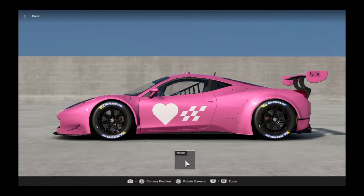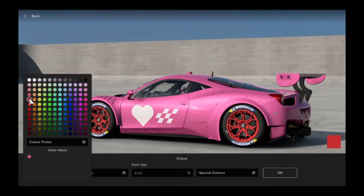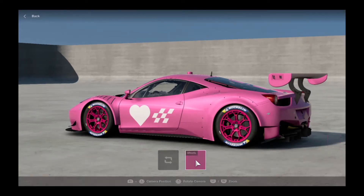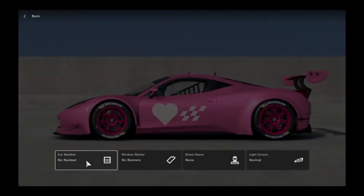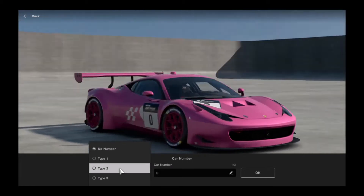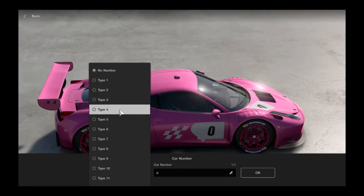Make them pink now — pink is like the colour of Valentine's Day, and I'm going to make this car look 100% balanced. We also need to erase some items.